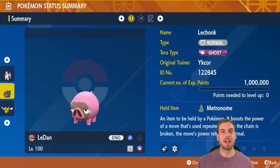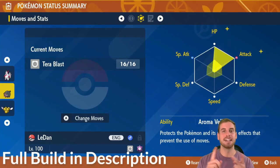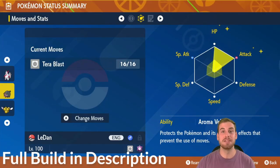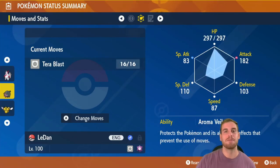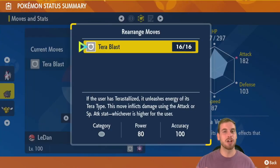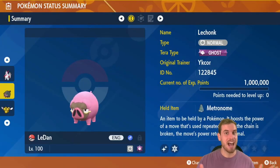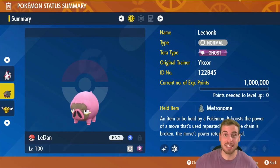Here is our Lechonk build that absolutely dominated 7-star Mewtwo. We maxed out its HP and attack EVs and put the last 4 into defense. It has an Adamant nature to further boost its attack. Physical attackers are the way to go against 7-star Mewtwo. Its ability doesn't matter — none of them help in this raid. The moveset is straightforward: just use Terror Blast, press A, and you win. This build uses a Metronome held item to boost its damage output.